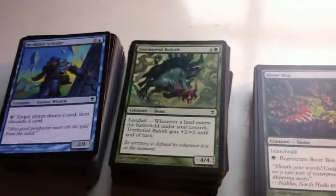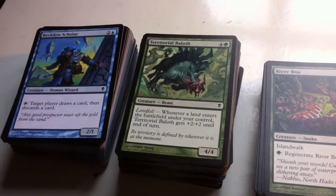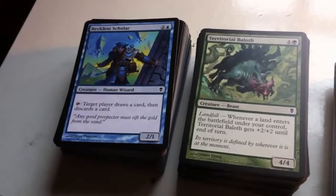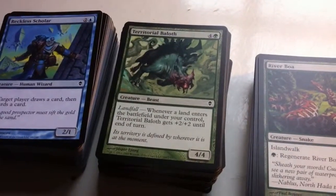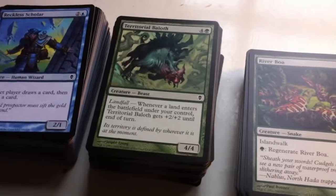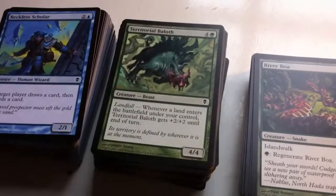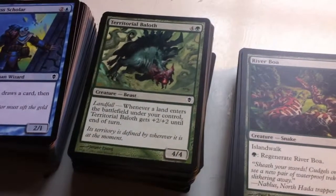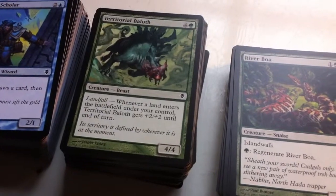These two piles are the commons. There's quite a few killer commons in this set. There would be no time to go through all of them in detail, but you can take a look at the ones on top. Reckless Scholar — target player draws a card, then discards a card. And Territorial Baloth is an efficient creature whenever you use its Landfall ability. Landfall is really central in this set — whenever a land enters the battlefield under your control, Territorial Baloth gets +2/+2 until end of turn. Very nice.